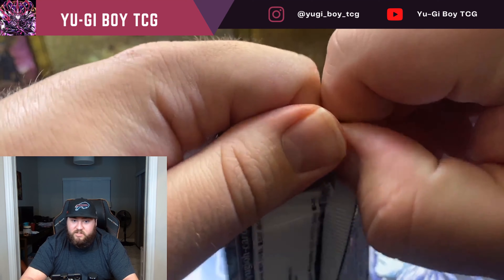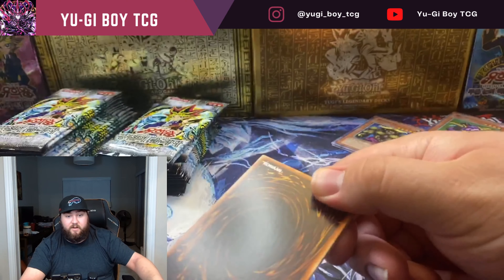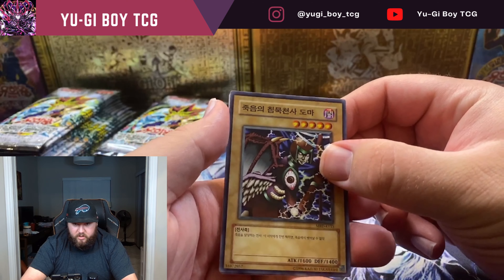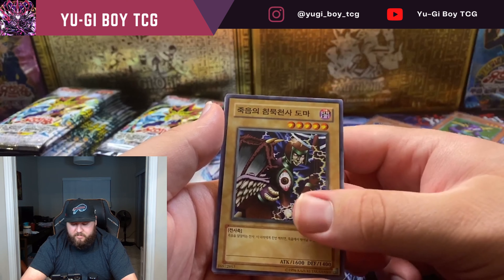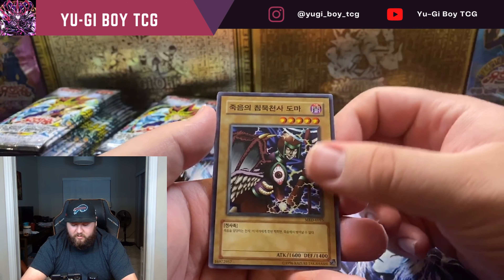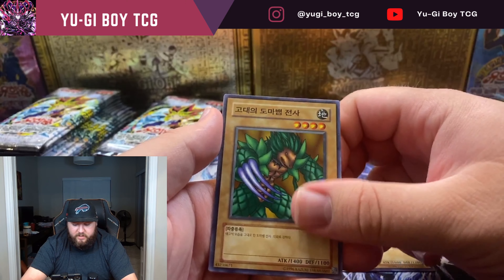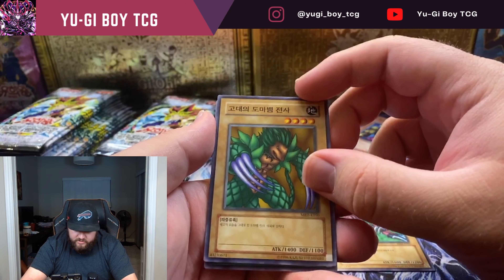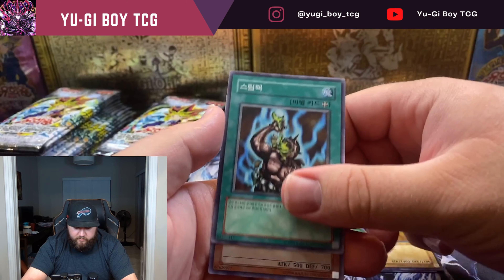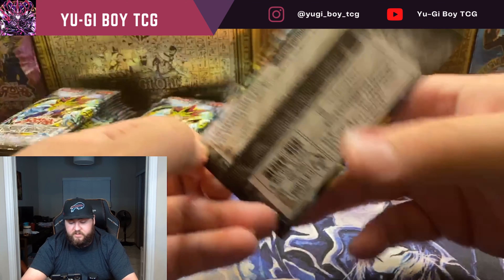So we ordered this with an IOC box which we already opened - you haven't seen that yet but it was a really good opening, we pulled a secret in it. Hoping to get another IOC box eventually, it's a pretty cool set to open. We didn't pull BLS so I really want to pull BLS. Hopefully when we get another one we can get that. There's some cards in here I've never seen before.